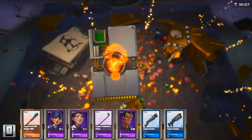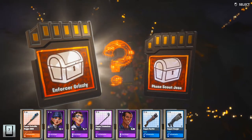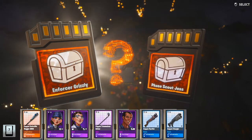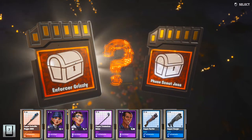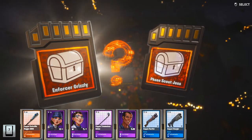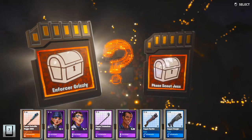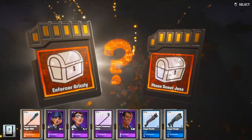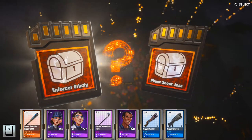Let's see — another deep choice. This is good. Oh my God, this has to be like one of the worst decisions you've got to make because you've got Grizzly Enforcer, which is the best Outlander with the teddy, which I would love to have. But this is Space Scout Jess, which I'm thinking is the mythic. Is this the mythic?